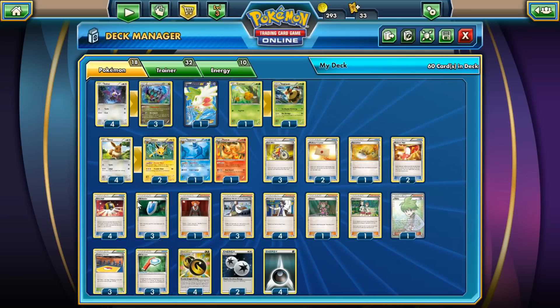The Ultra Balls are here, but a Level Ball would actually fit this deck really well. The only thing you'd need Ultra Ball for is Shaymin and the Noiverns. Technically the Noiverns are the most important piece of the deck, but to get the evolutions out and the setup going, you can use Level Ball as well.